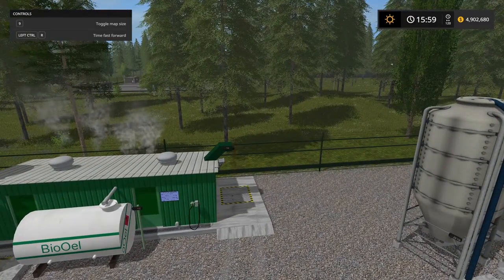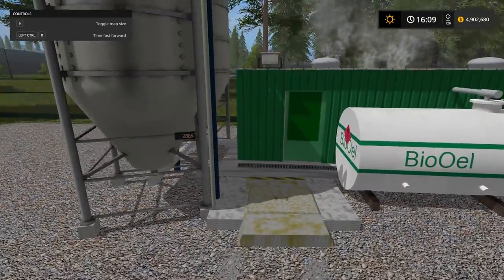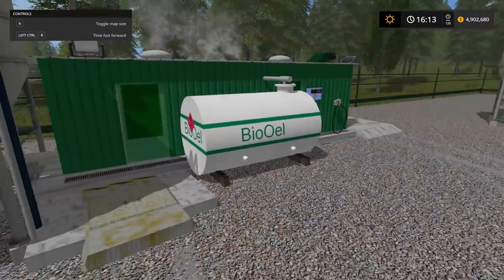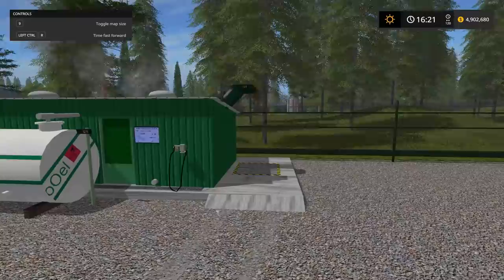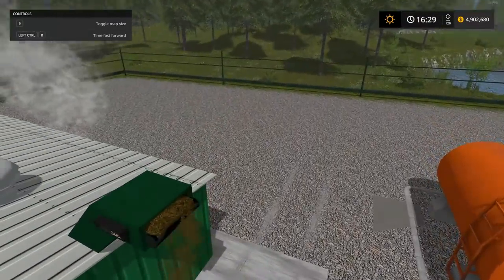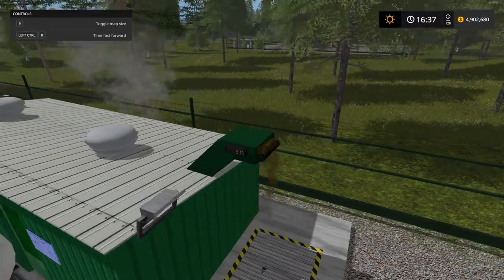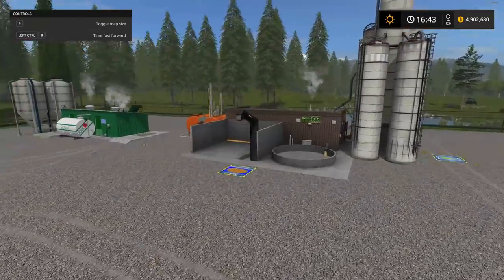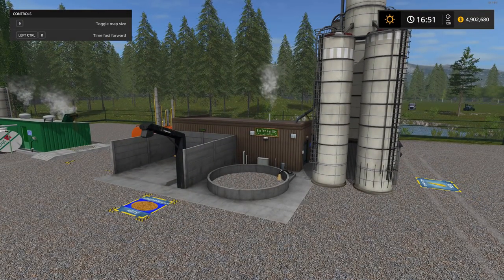You can adjust how fast it dumps out — you can set that yourself if you don't like the default times. There are also digital displays all around the factory, so everything's digital. One tank should be power food and the other manure coming out, although they look exactly the same — we'll find out once it finishes processing.